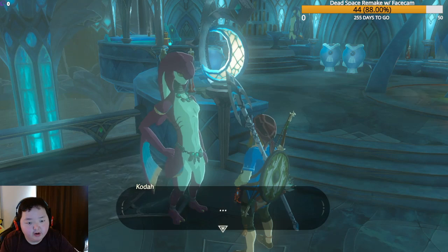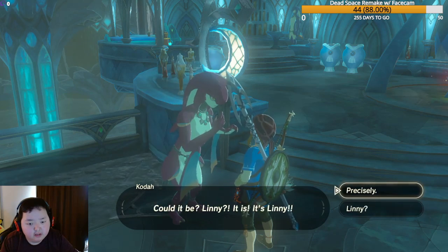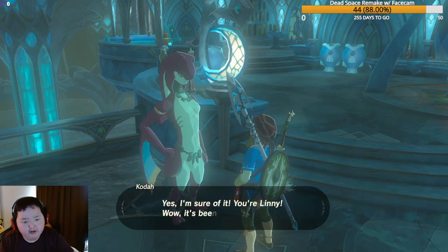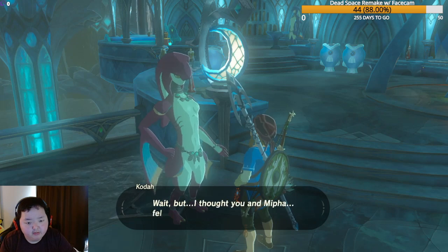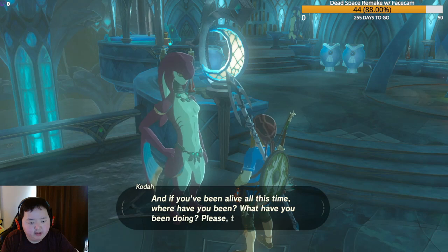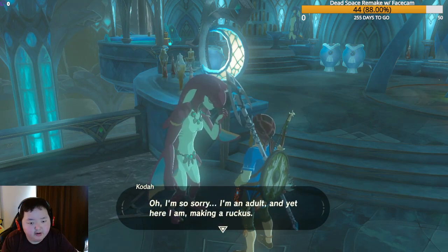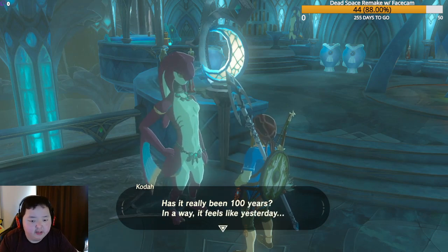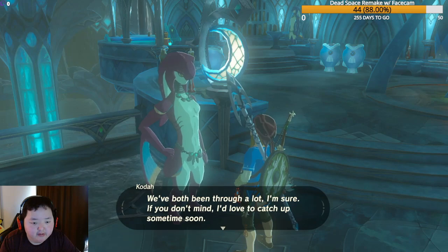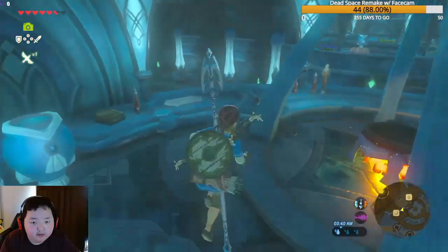At the Seabed Inn, a Zora excitedly recognizes Link as 'Linny,' an old friend. She can't believe he's alive after she thought he fell to Calamity Ganon along with Mipha. She asks where he's been and what he's been doing for a hundred years. Overcome with emotion, she says it feels like only yesterday, and hopes they can catch up soon.